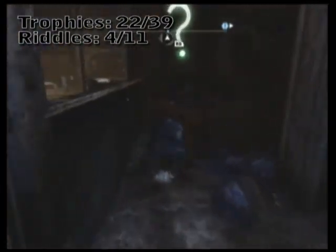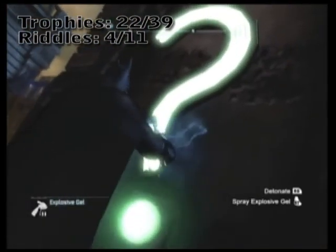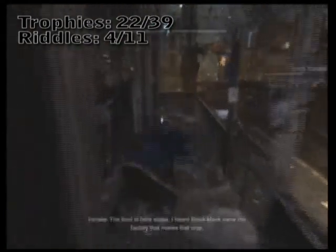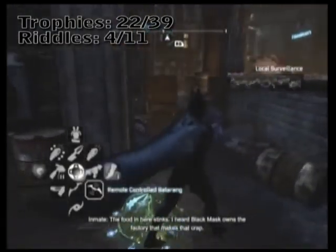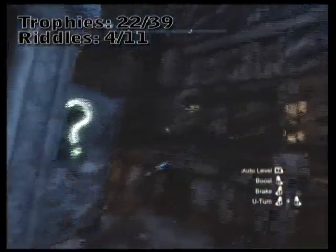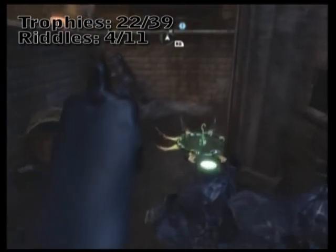What you're going to need to do is go ahead and apply explosive gel to one. You can go back and get a good clean shot. The range on the explosive gel is actually pretty good, so you can stay right here. From here, go ahead and throw a remote batarang to hit the other one. As soon as you hit this question mark, quickly detonate the other explosive gel. Detonate, and that's that. One more Riddler trophy.